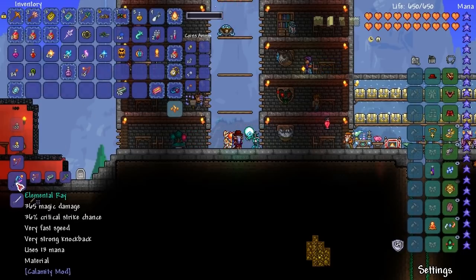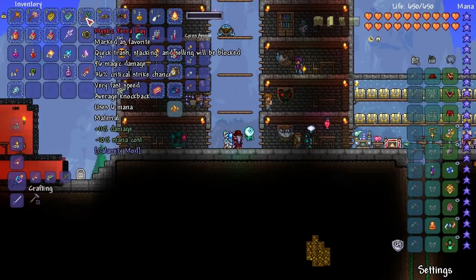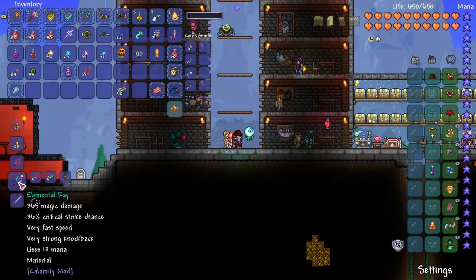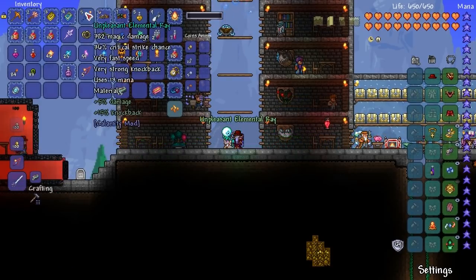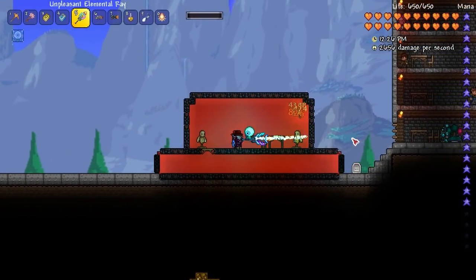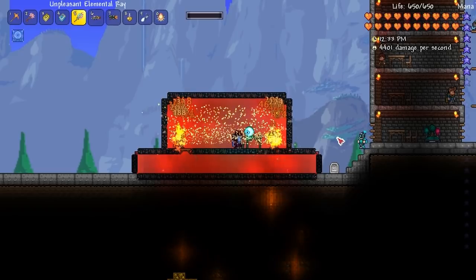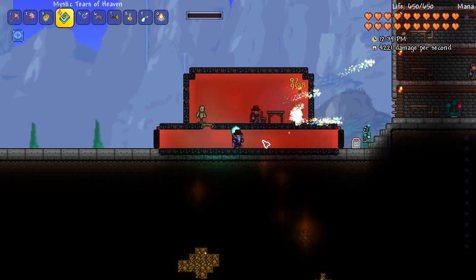This is where stuff starts getting interesting. Look at this — an Elemental Ray. So already something that we can do. This is our Terror Ray doing 96 damage. Elemental Ray — 365 damage, 36% critical strike chance, very fast speed, very strong knockback. This is the upgraded weapon. A lot faster, looking pretty good as well. Let's try it out. That's not bad, pretty good, doing good damage. I mean it doesn't compare to this. So there are some balancing issues to be worked upon, without a doubt.